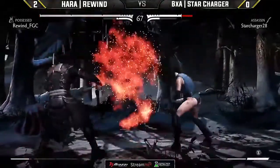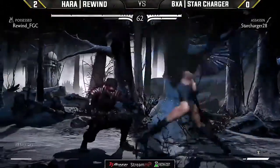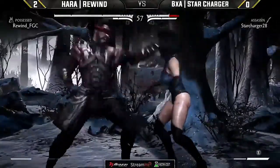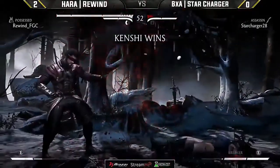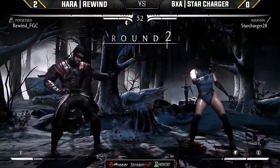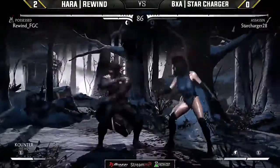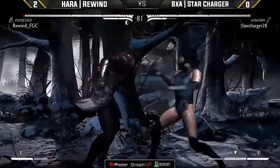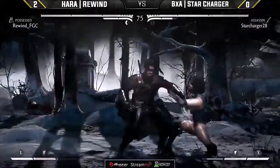Look at the range of that overhead. Rewind — with that presence of mind — goes for the down three, knowing that Star Charger's parry does not parry lows. It almost seems like Star Charger is playing on tilt right now — trying everything in the book and nothing seems to be working. That's one of the beauties of being such a defensive player. Rewind is throwing Star Charger on tilt by really just not letting him do anything.